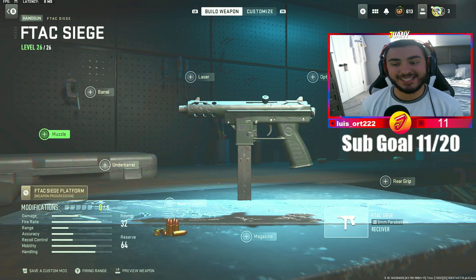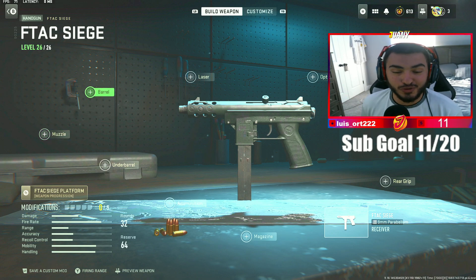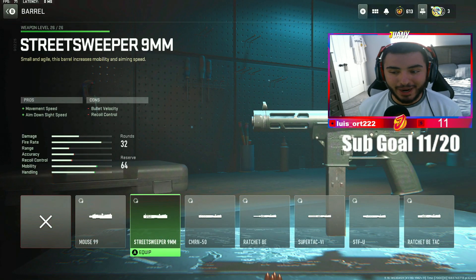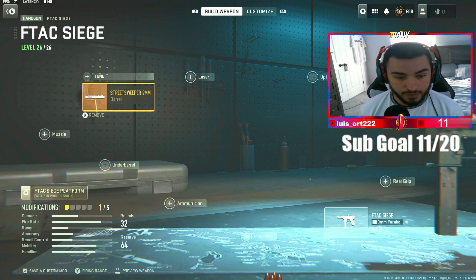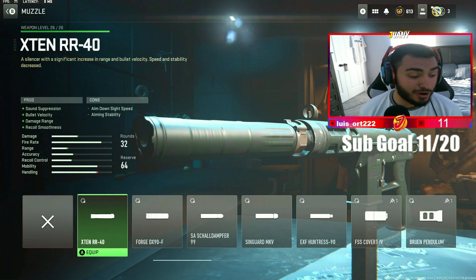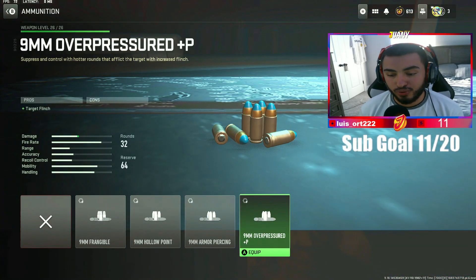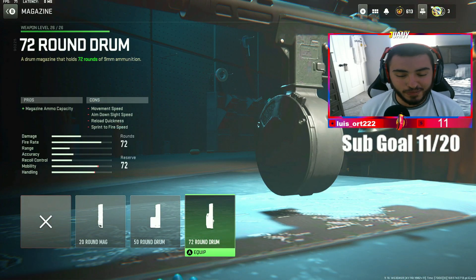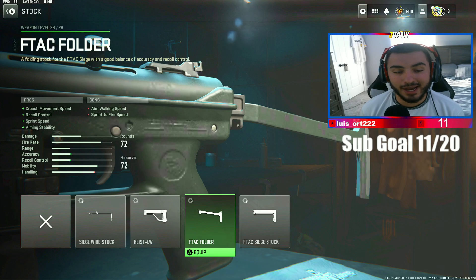Let's get into our Tech 9 class setup in Modern Warfare 2 and Warzone 2. I dropped a 30 kill game with this Warzone 2 setup — let's go over how good it is. For your first attachment, the barrel: you want to make sure you put on the Street Sweeper 9mm Movement Barrel. For your muzzle, make sure you put on the X-10 RR40 silencer. For your ammunition, make sure you run the over-pressured P rounds. For your magazine, make sure you put on the 72 round mag. For your stock, make sure you run the EFTEC folder.